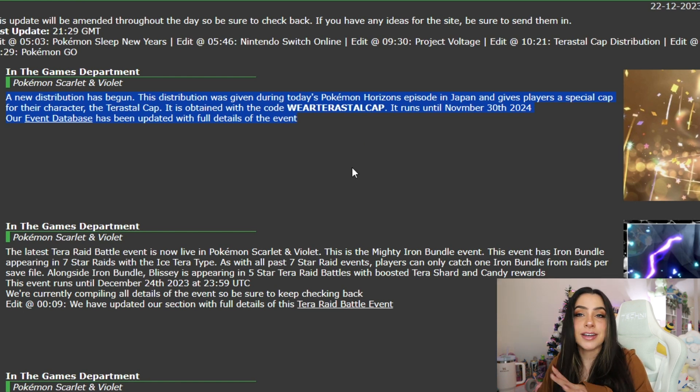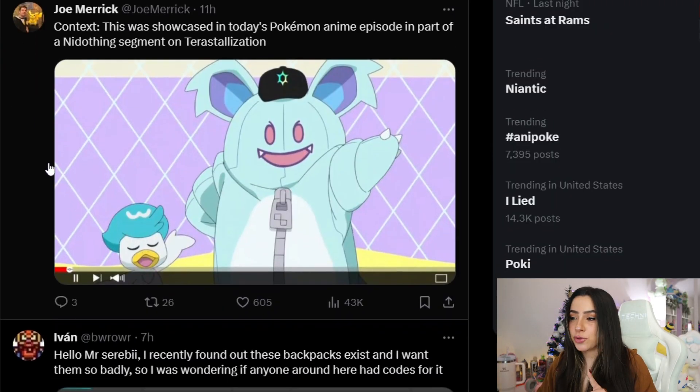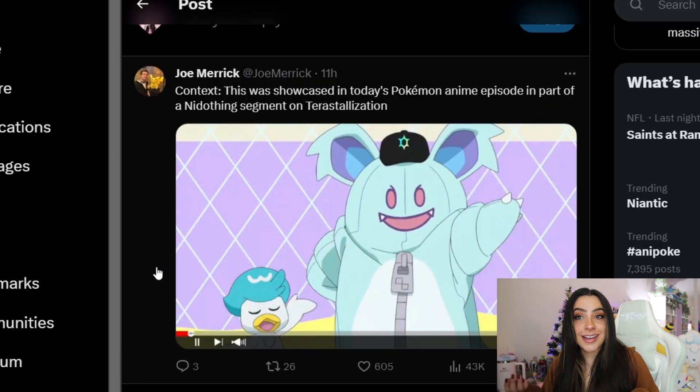So let me go see if we have images of it. It looks like Joe did add some context to show what Terrastal Cap they're actually talking about. This was showcased in today's Pokemon anime episode as part of a Neato Thing segment on Terrastalization. And this is the little hat that you'll be getting — it's a little black cap with the Terra symbol in the middle. Just a small, cute little character customization option, which is good if you like hats.